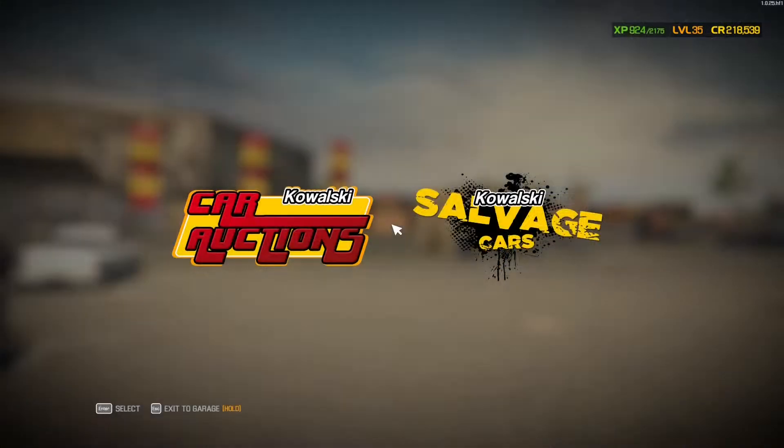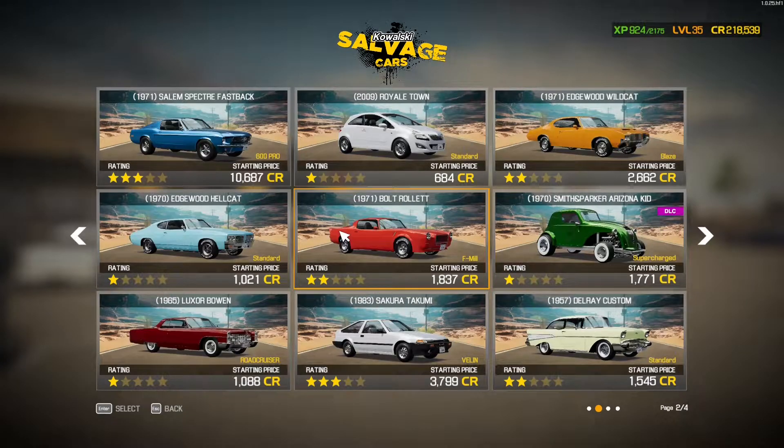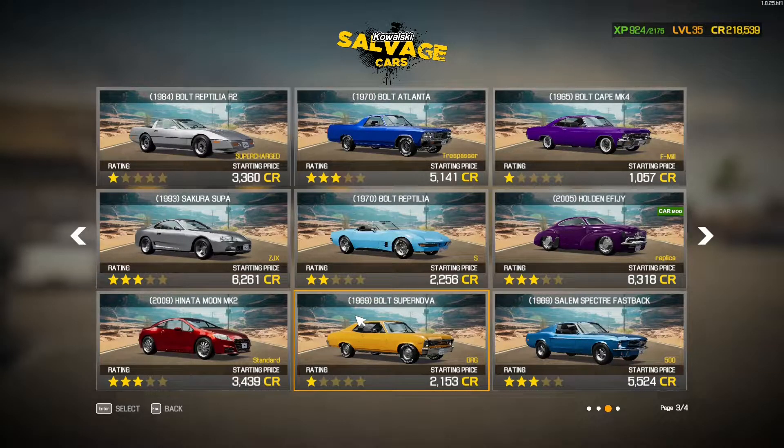Here we are at the auction house. We got the newer, nicer cars, then we got the salvaged cars, baby. That's what we're going after. Let's jump in here and see what we can find. Hopefully we can find us a good hot rod of sorts.